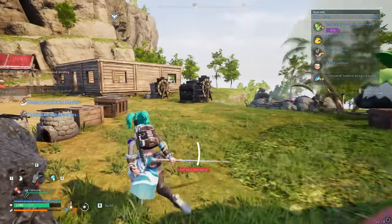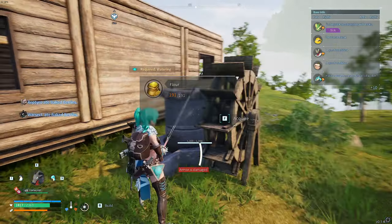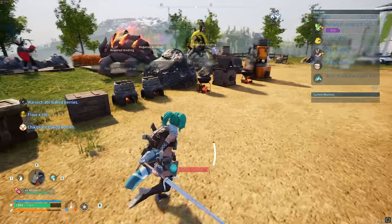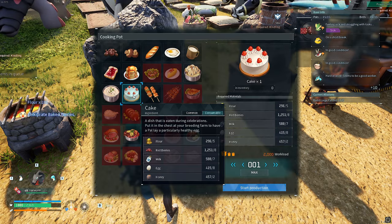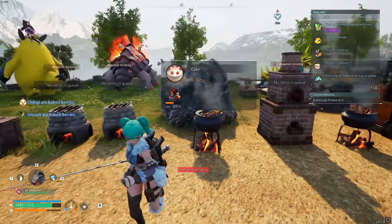You need to take the wheat over to the mill and grind it into flour, then acquire that. After that you bake them into a cake. I think I can make quite a few now — 51. So I'll start production on that.